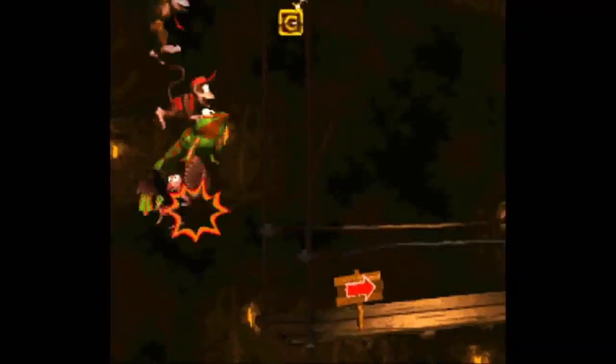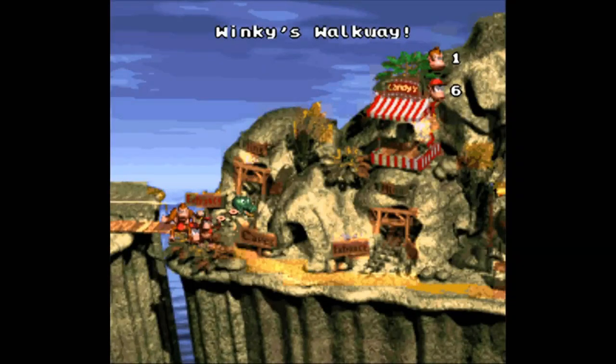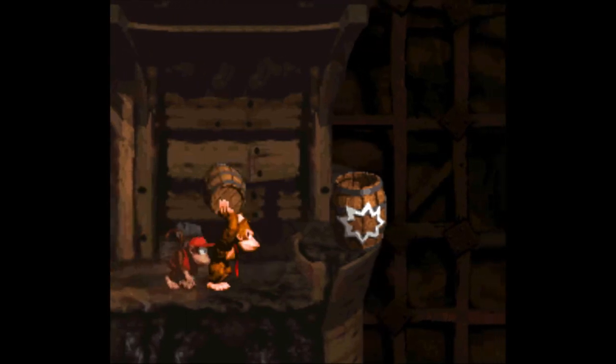Donkey Kong and Diddy Kong have slight differences — Donkey can slap the ground and Diddy can jump higher and does cartwheels. There are clearly marked entrances and exits for each level. These are not just caves — these have been mined down into, like the mines of Moria. So what's the natural resource of the island? Must be gold because there's gold everywhere. And whose greed is doing this — why is industrialization coming to the Kongs? Is this a metaphor for how...